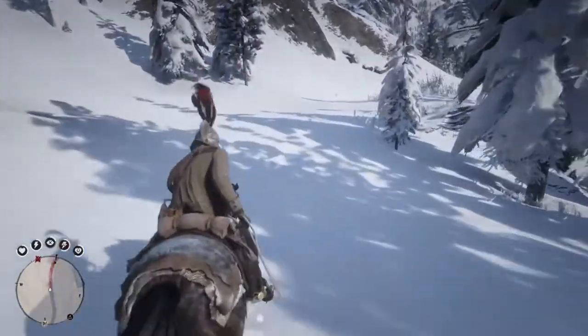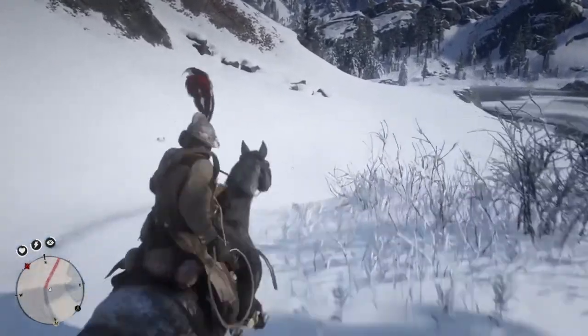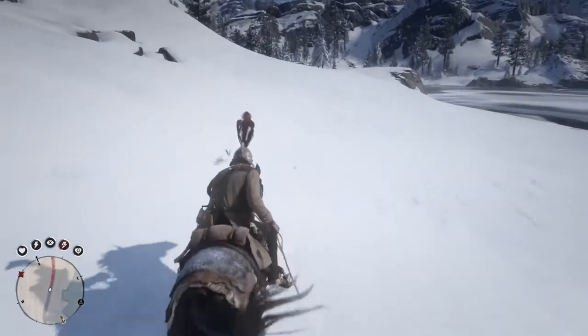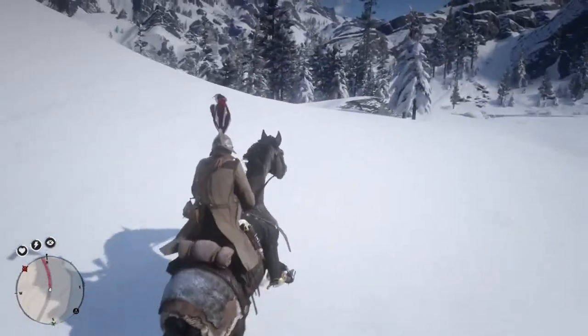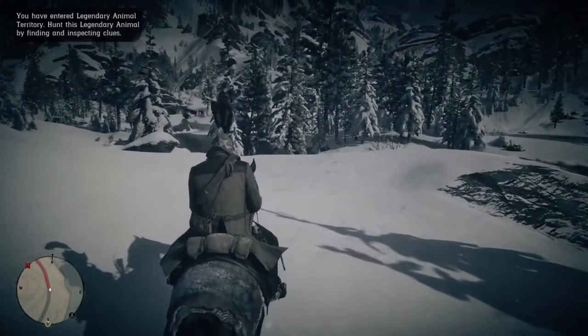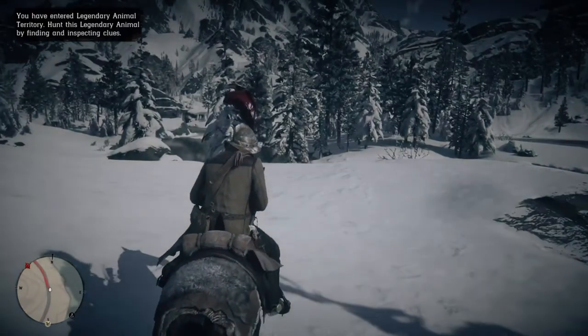Now we're going to go up near Lake Isabella to get the White Arabian. This horse is fast and elusive. It's very skittish around predators, so be cautious when using this horse.